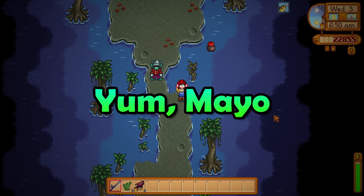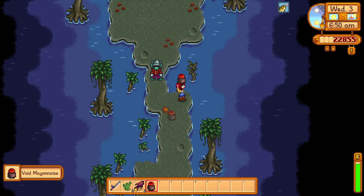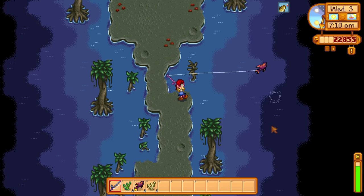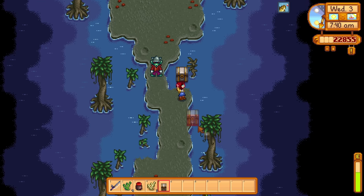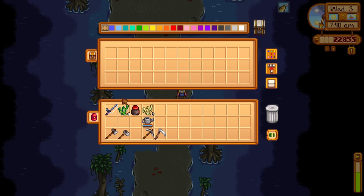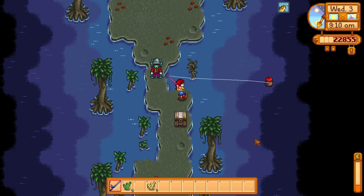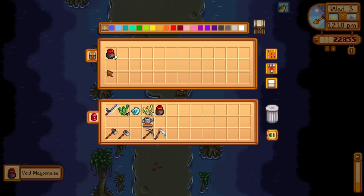I'm sure you knew that you can fish for void mayonnaise in the witch's hut to give to the henchman, but once you do give him some void mayonnaise, you will be unable to fish for more mayo. Instead, you could just spend days, weeks, and even years fishing up tons of void mayo and never giving it to him. This is a very odd way of making money that will literally stop you from progressing in the game and unlocking obelisks. But hey, why not?